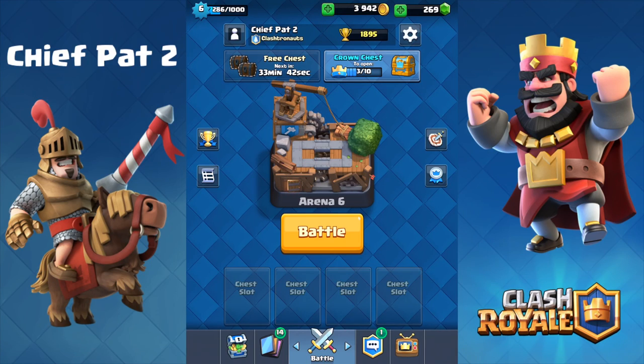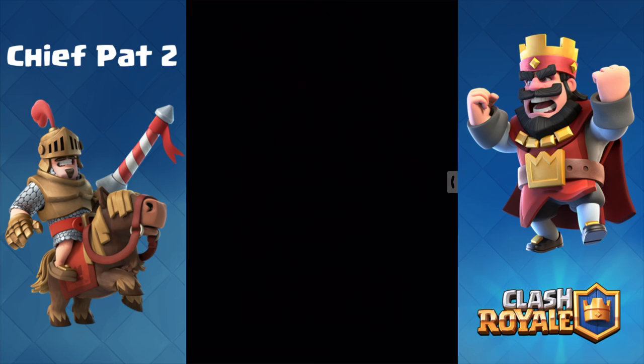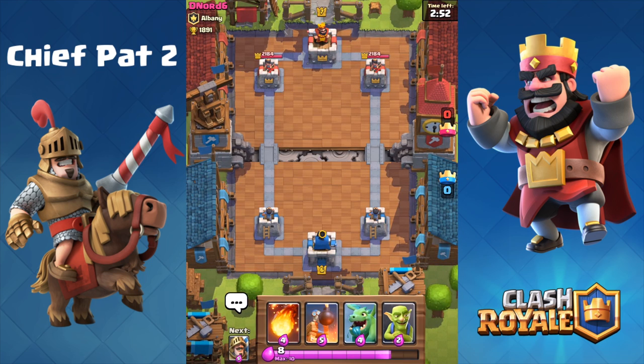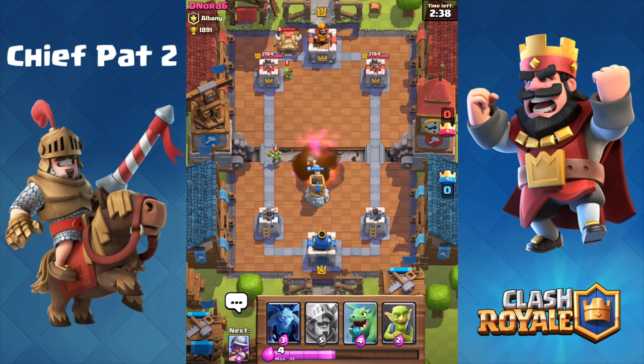Welcome back to a brand new Clash Royale video guys, my name is Chief Pat and today we're hopping into episode 20 of our Let's Play Clash Royale series, where I'm going to be showing you a card I think is criminally underrated — the three elixir minions. A lot of people rock the minion horde, but the minions offer awesome value at three elixir. It takes three shots for a tower to take them out if you're the same level, which is insane. It almost forces your opponent to respond, so I definitely recommend trying them out. Let's go ahead and try them in a couple of battles.